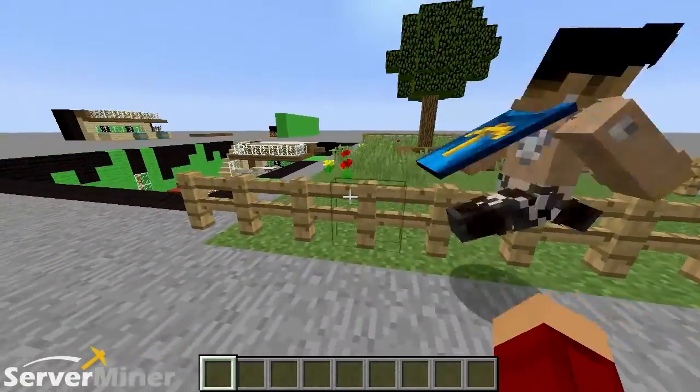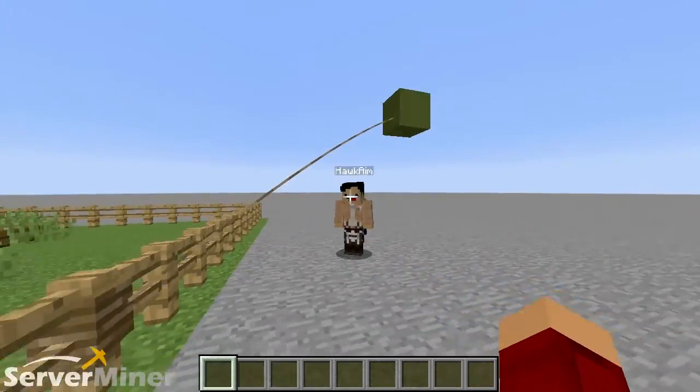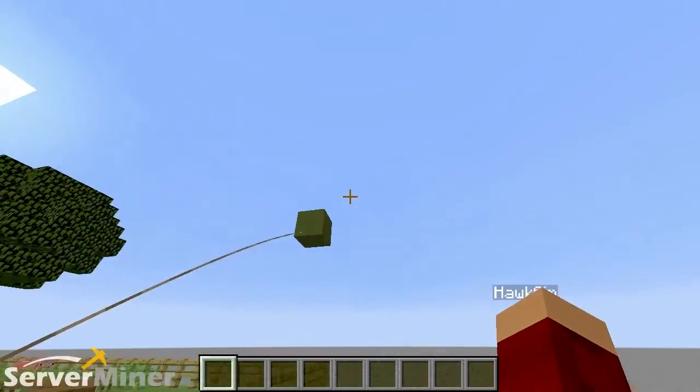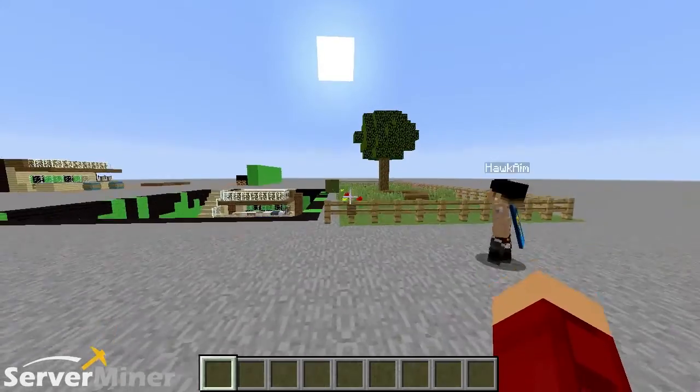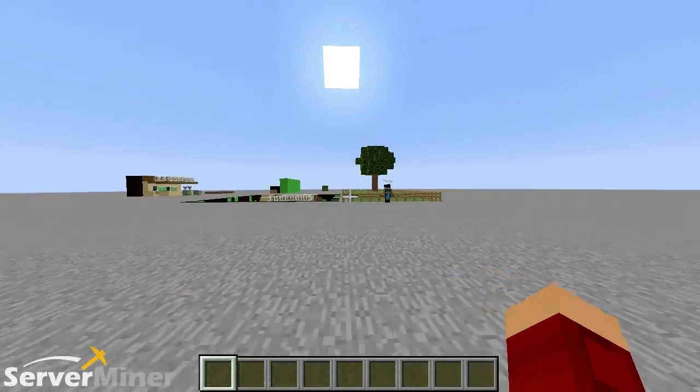On top of having a cool balloon, you can also put it on a fence post to kind of have it for keepsake, so that no one else can steal your balloon when you're not around. But if you really want to, you can go to the config file and mess around with the distance. Because after a while, the balloon will reset and you'll just get it back after you walk away for a little bit.